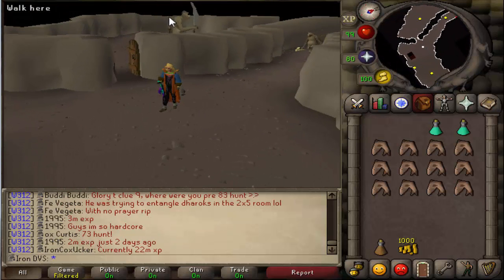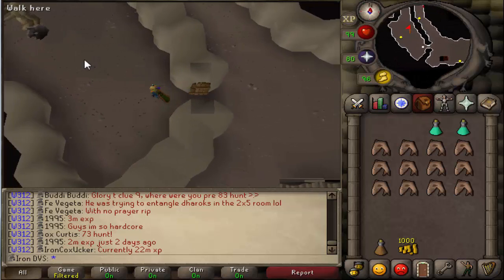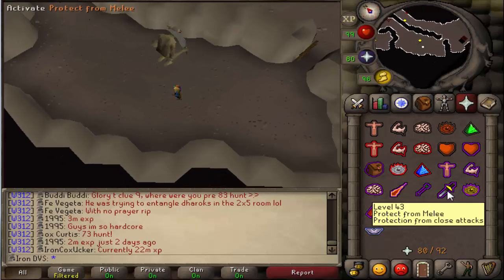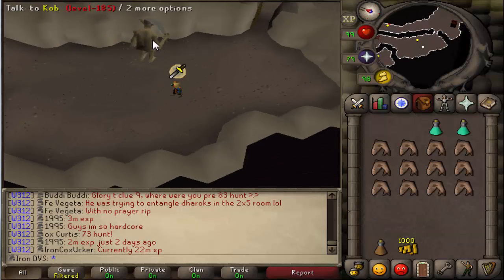Once you guys are here you will see the NPC called Cobb. Go ahead and talk to him. Turn on protect from melee before you talk to him because he's going to hit you right after you finish talking. I don't know if he can hit through prayer or not but it's probably better to do it anyway, so turn on protect from melee and talk to Cobb.